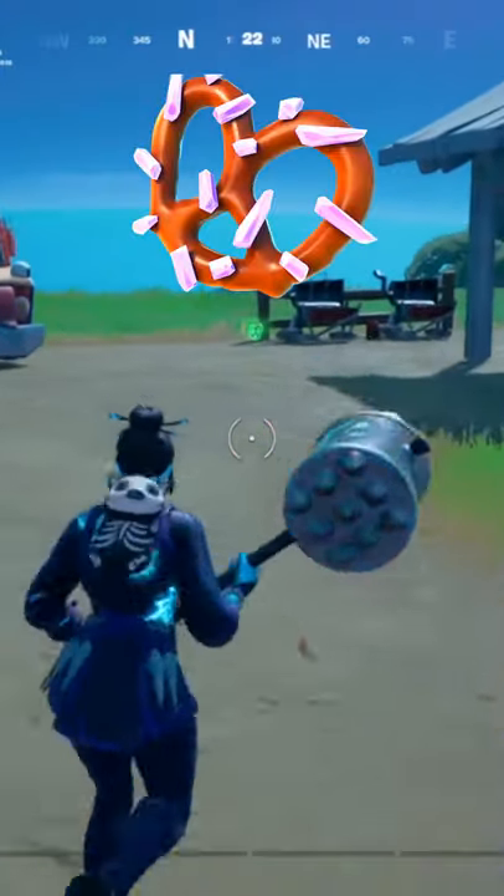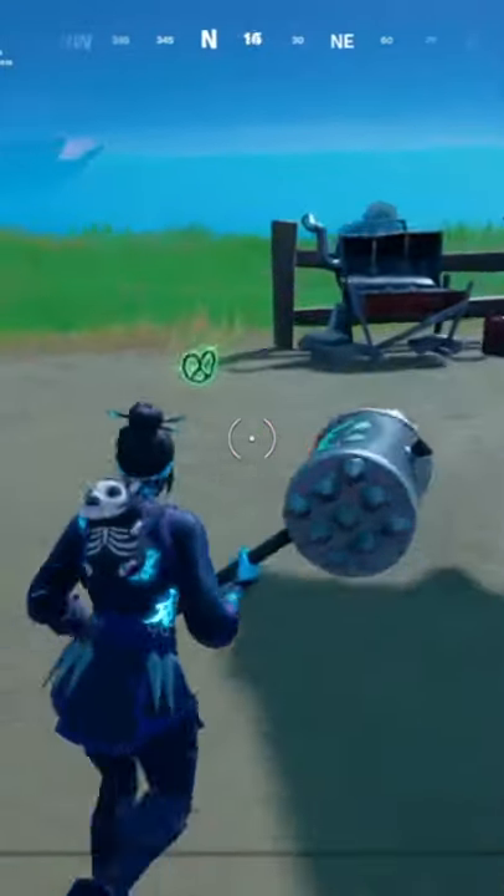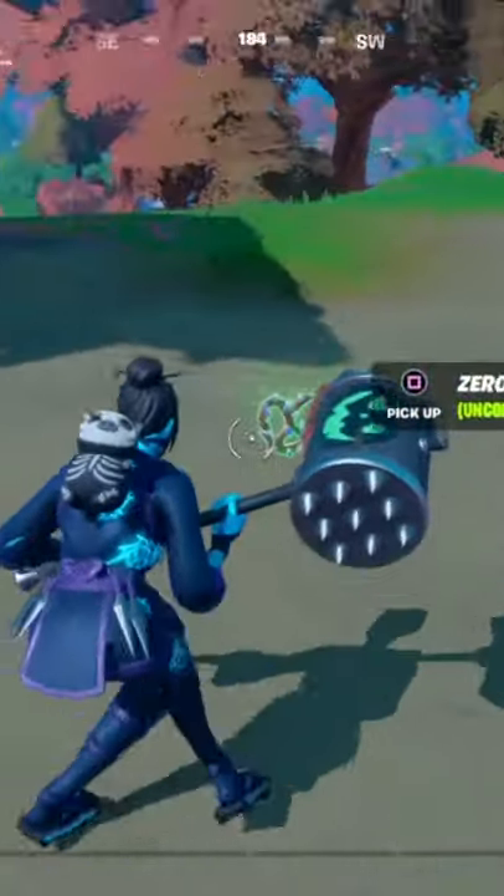You can now get zero point pretzels in the new Fortnite update. They spawn at Pleasant Park, Retail Row, and Holly Hedges.